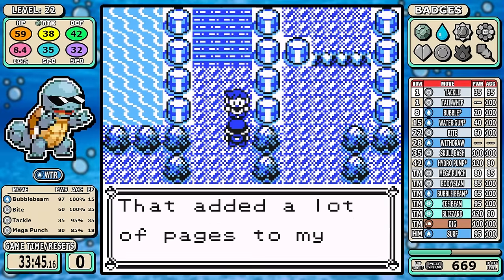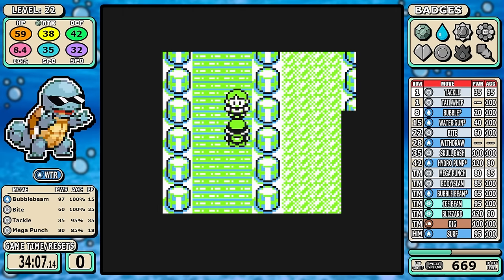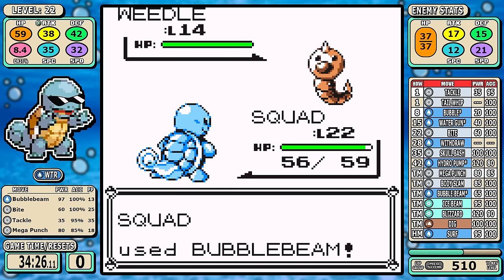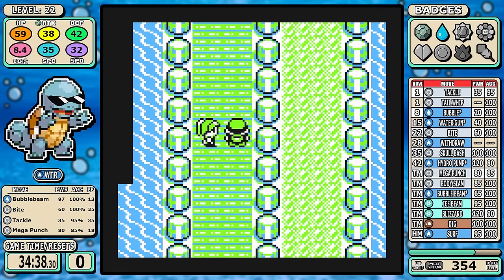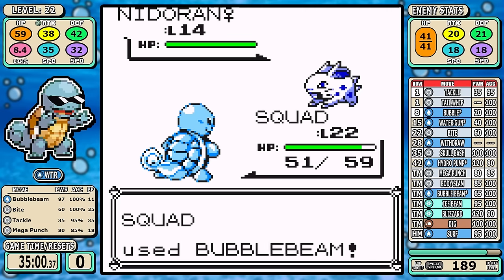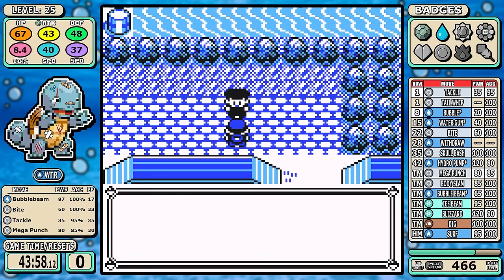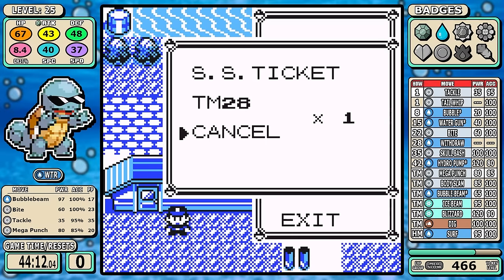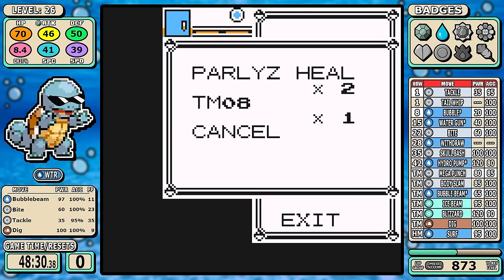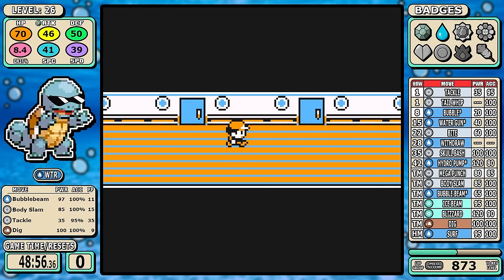Now it's time for Nugget Bridge. Remember I picked up that Ether in Mt. Moon — it's a key component that lets me just spam Bubble Beam the whole way through. Cutting out a huge portion of battles up to this point over previous route iterations is what saved the most time. Outside of that, Dig is available — it's unique coverage for a water type, pretty cool. Down in the SSS we get access to Body Slam and I grab the Rare Candy. Let's go over the next Rival fight: at level 28, we can learn Withdraw. With no Swords Dance, this is going to be our badge boosting conduit and one of the most important pieces of the puzzle.